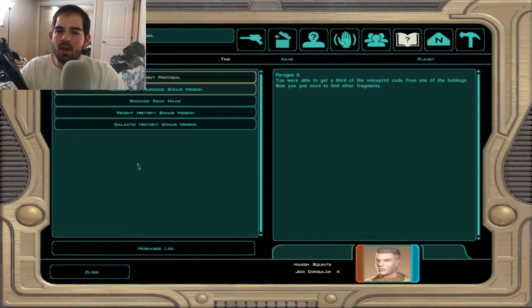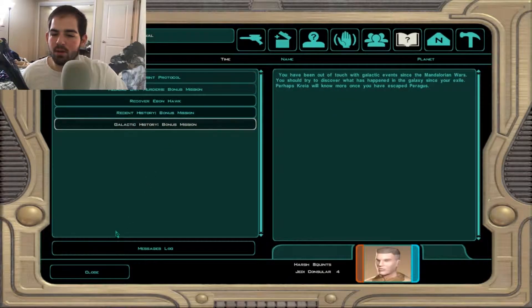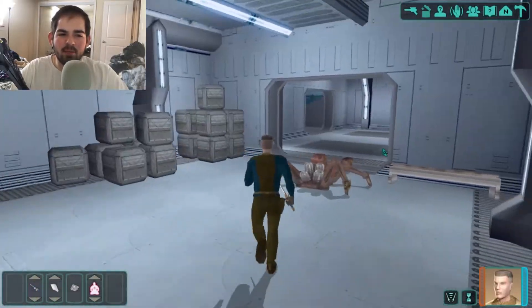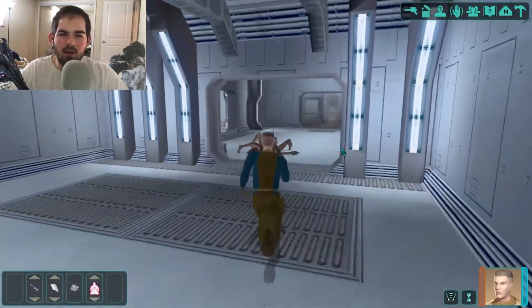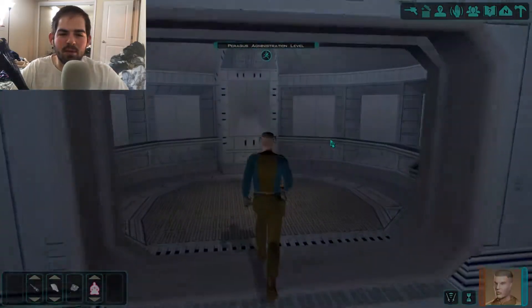Let's check our journals: you were able to get a third of the voice print code from one of the holologues — just need to find the other fragments. We've traced the terminal used to poison the miners to a console within the fuel depot, though there's no record of who used it. We now know where T3 is. I guess I'll go up the turbo lift.